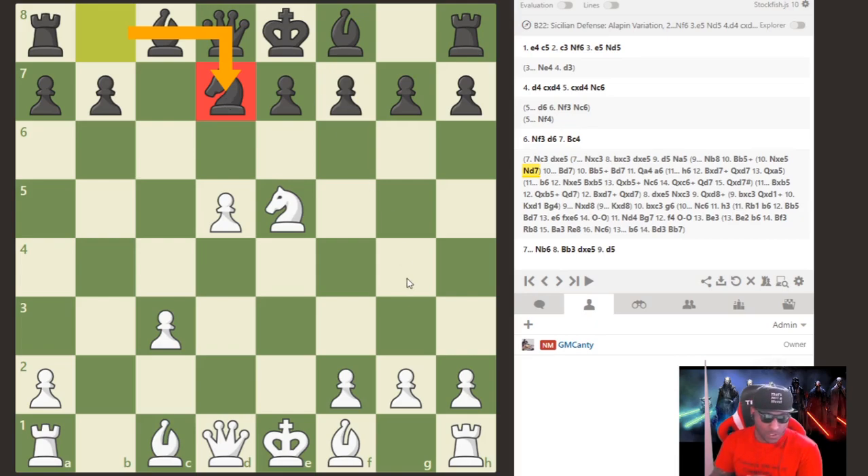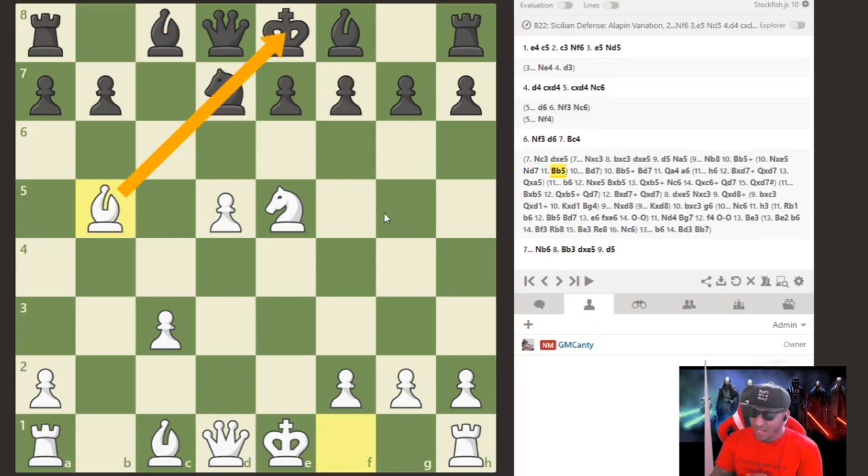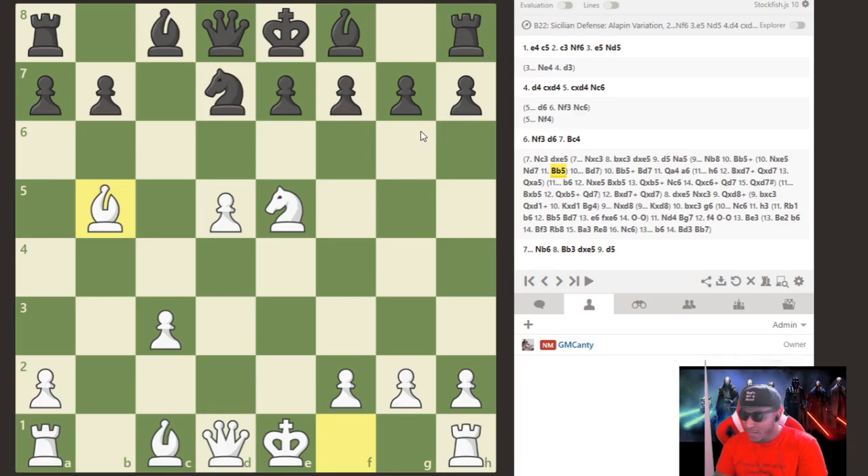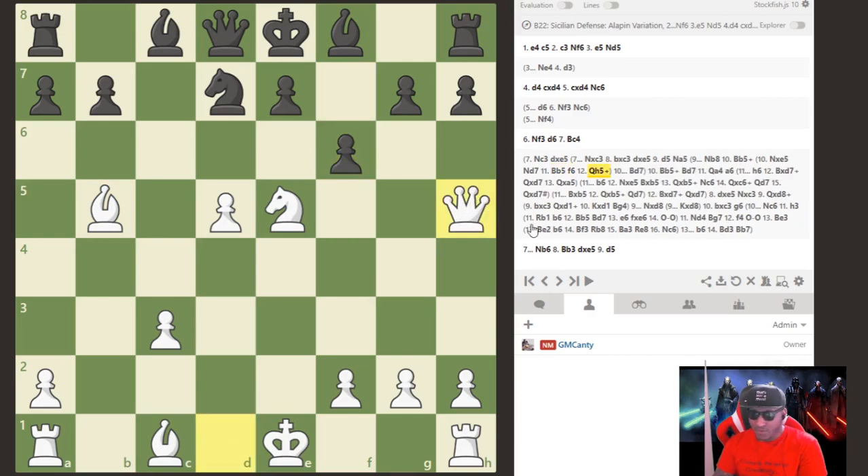Knight d7 happens — I get that literally 99% of the time. He's thinking: 'I'm about to trade off the knight, get rid of all your tricks, and we'll play a regular equal game.' But he is in a little bit of trouble here if he doesn't act accurately. Many strong players — master and above — have failed to equalize after this next move.